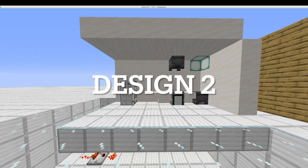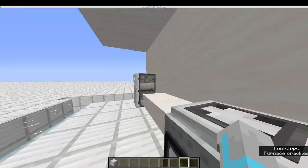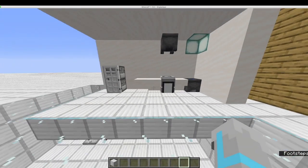Here's the second design. This design is decently more complicated but has easier input and can automate storage of food. In this example I have linked its output to a refrigerator. Let's look inside.